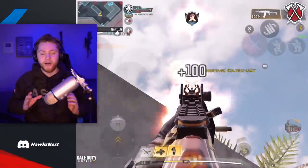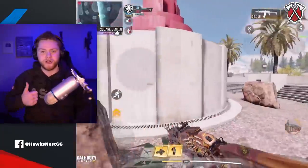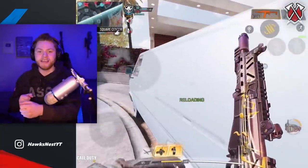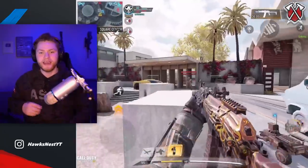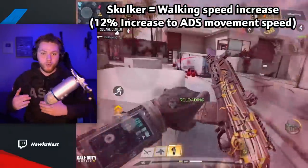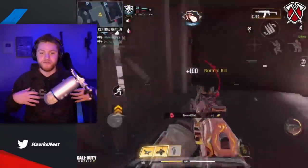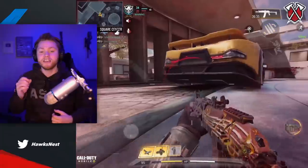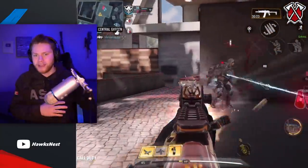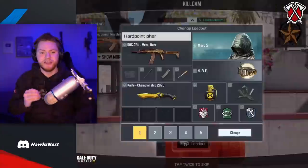Now let's talk about what Stock and Skulker actually do. Stock increases your ADS movement speed — your meters-per-second strafe speed — by a certain amount. Skulker is a bit different: it affects your walking speed, so any time you're walking it increases your speed by 12%. Because you're technically walking when you're ADS, you do get that 12% increase then too. Skulker also helps when hip-firing, since it increases walking speed regardless — whereas Stock only activates when you're ADS.